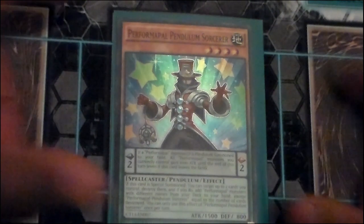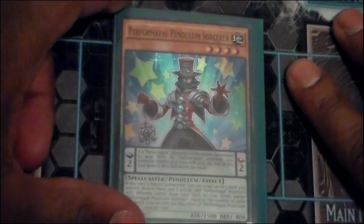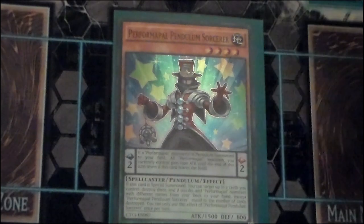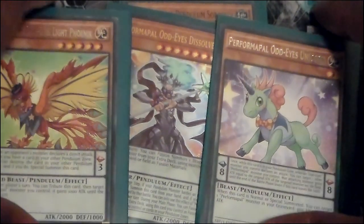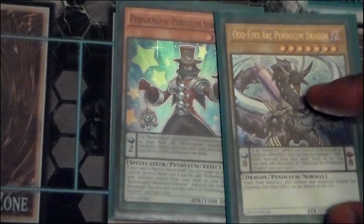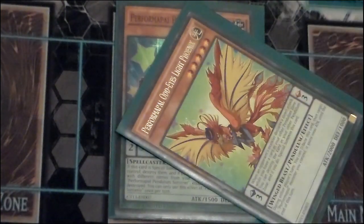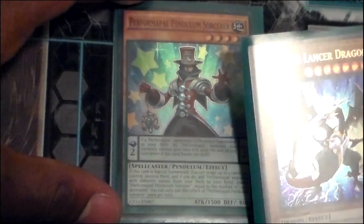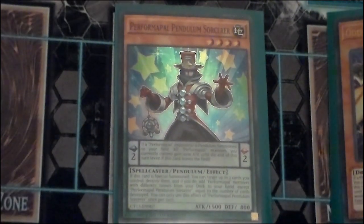Performapal Pendulum Sorcerer: when this thing is special summoned, he can destroy two cards, then search for any number of Performapal monsters up to the number of cards he destroyed. So if he pops two Odd Eyes cards, you get two Performapal Odd Eyes cards. It combos really great with Ark Pendulum Dragon — not only do you get to search for a Performapal, you also special summon an Odd Eyes straight from the deck. You can easily put down Lancer Dragon, pump it up by Pendulum Sorcerer's attack, and you'll have a 4500 point beat stick with Armades power, summoned for free.